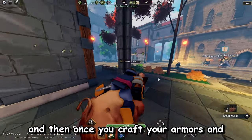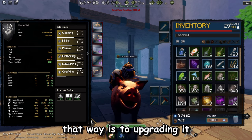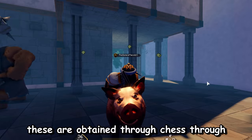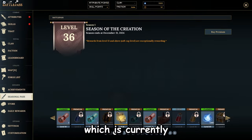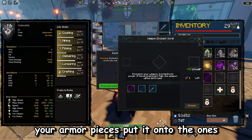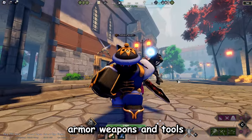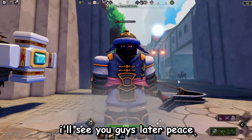Once you craft your armors and weapons, there's one other way to make them even better: upgrading. If you don't know how to upgrade weapons or armor pieces, you need weapon enchant scrolls. These are obtained through chests, through a quest, and even through the seasonal battle pass, which is currently giving out free scrolls. Once you obtain those, put them onto your armor pieces — specifically the ones that have crafting bonuses. That's basically how you create OP armor, weapons, and tools.